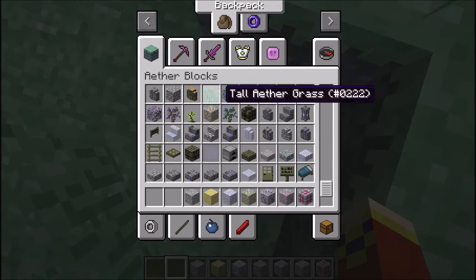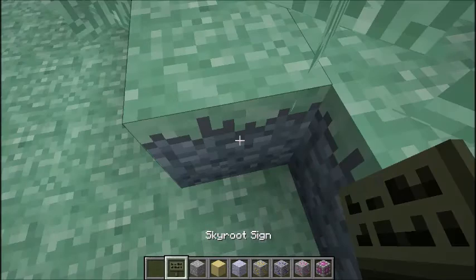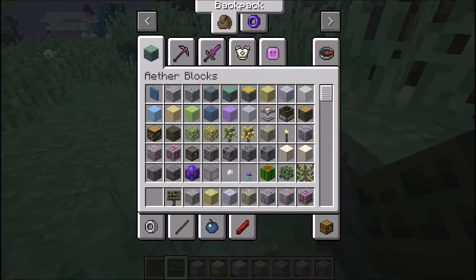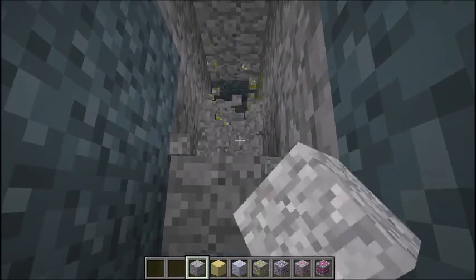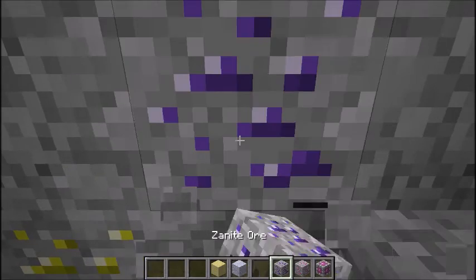Everything uses the same recipes — like three Skyroot wooden planks and wool for a bed, or a Skyroot sign. If you dig down a little bit deeper you're going to get Holystone, and right here you can see Ambrosium ore. You can also find Zanite, as well as Gravitite, which is like the diamond of this mod.